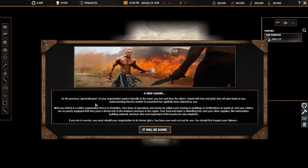The game populates the wasteland. The intro reads: as the previous generalissimo of your organization expires bloodily in the sand, you turn and face the others — cowed with fear and grief — who understand that this mantle of command has been claimed by you. What you inherit is a raid organization in shambles — no buildings, no fortifications, poorly equipped raiders, dwindling food and water, depleted ammunition, building material, and beer. If you are to survive you must rebuild your organization to its former glory. You should first inspect your hideout.